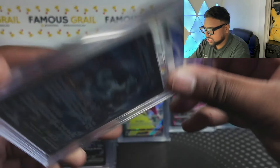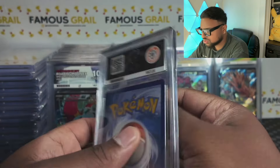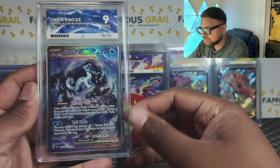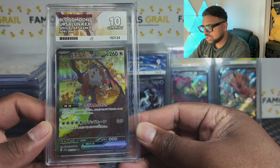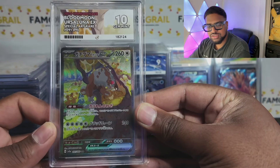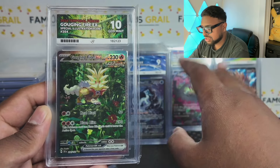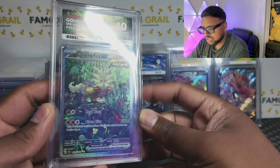Chinpow EX — mint nine. I picked this up at the EYCR for about 20 quid and I thought the corners were beautiful. Maybe centering let it down. Then — Blood Moon Ursaluna EX, Japanese — gem mint 10! From new Crimson Haze and Twilight Masquerade. And then — gem mint 10 on the English Gouging Fire! I bought it before prices went up. Look at that holo — one of my favorites. Absolutely love that one.